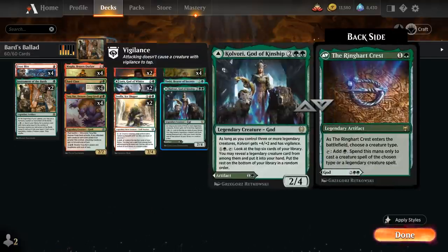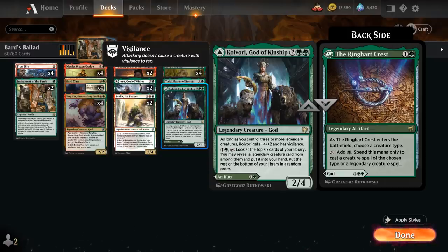At 4 mana we have a one-off copy of Kolvorri, God of Kinship — a 2/4 legendary creature god that gets +4/+2 and Vigilance as long as we control 3 or more legendary creatures. Its activated ability lets us look at the top 6 cards, reveal a legendary creature, put it into hand, and the rest goes on the bottom. We can also play the Ringheart Crest — a 2-mana legendary artifact that, when it enters, we choose a creature type, though it doesn't really matter since we can tap it for green mana to cast legendary creature spells, and since all creatures in this deck are legendary, we can just name Crab.